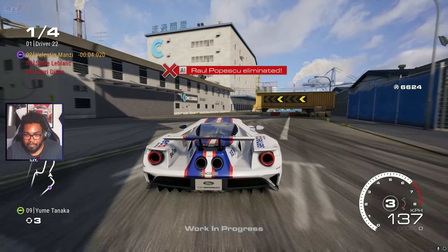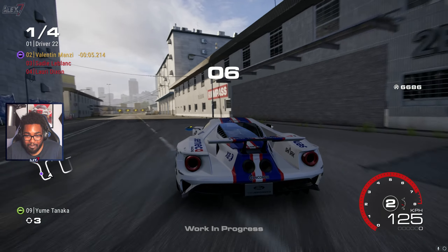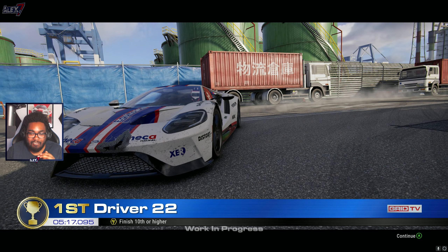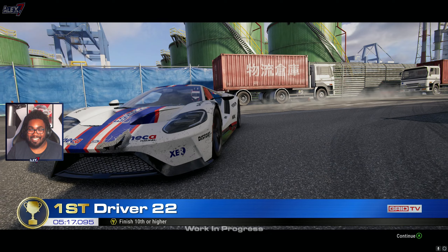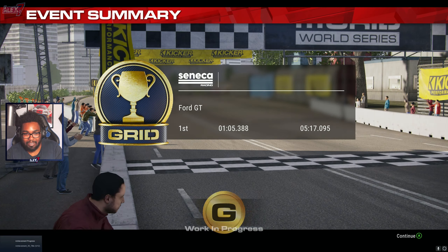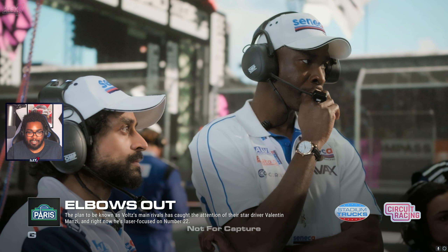The physics are so enjoyable, man. The sense of speed in this game — there's a nice little handbrake there. Codemasters — this is a really good physics system. This is a fun game guys. All right, let's continue on. The plan to be known as Volt's main rivals has caught attention — so Vance and Manzi is the guy I need to beat, and he's really trying to get rid of me.